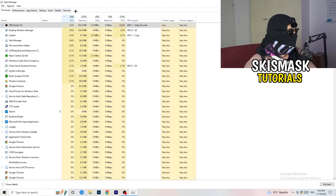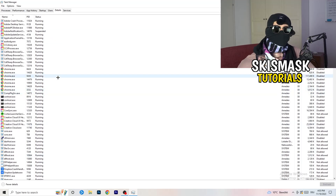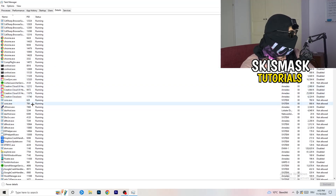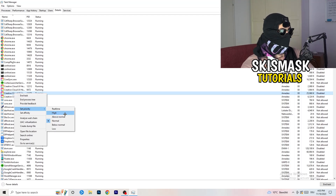Next, go to the Details tab at the top left. Find your game's executable, right-click it, go to Set Priority, and click either High or Above Normal. You need to check which one works better with your PC - it depends on your system. Test both options and stick with whichever performs better for you.